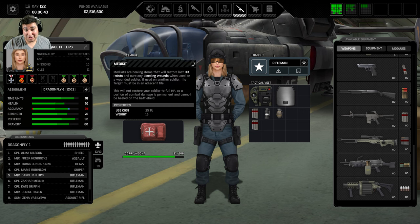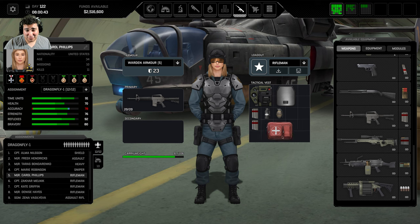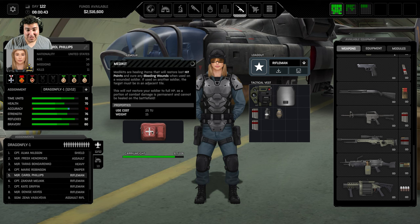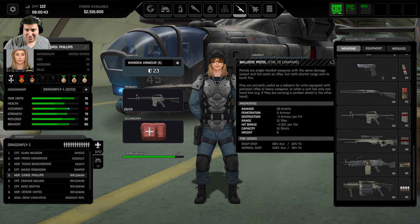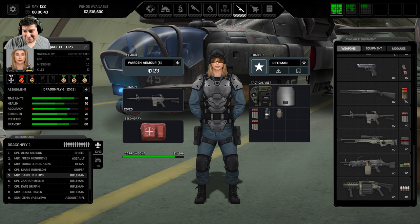It's important to put the med bag in the secondary slot because it's readily accessible — you click on it and you can heal someone. There's no reason not to do that, because the only other option would be a grenade in your secondary hand, but you can't do that with a two-handed rifle. So: med bag in your secondary. Riflemen don't need a sidearm, pistol mag, shotgun, or anything else.